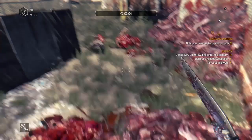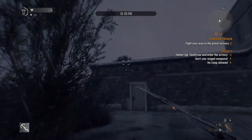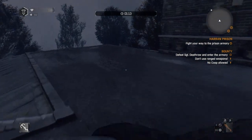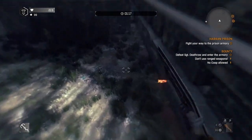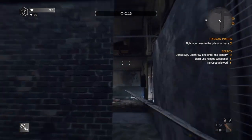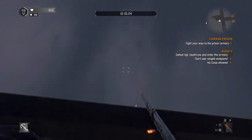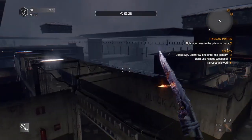Now all you gotta do is run over to this location over here, then grapple hook on top of this building right here and follow as I do it. Jump down and you'll see that you're under the map. Look all the way up and grab the hook where I grappled — make sure you grapple up on the ledge so you don't pull yourself into the map by accident.